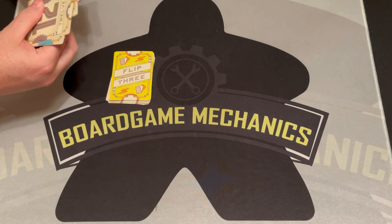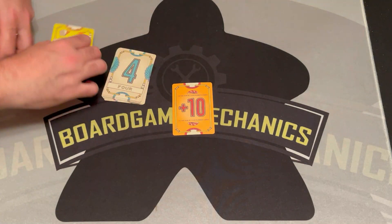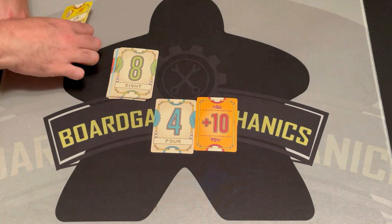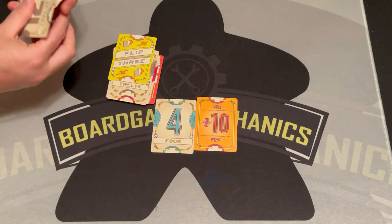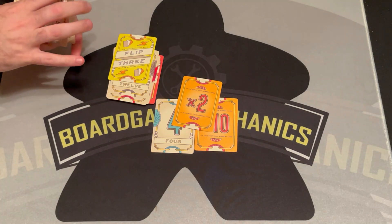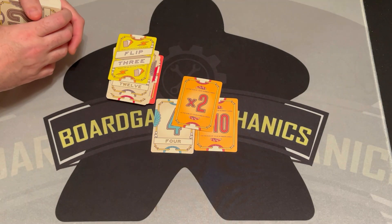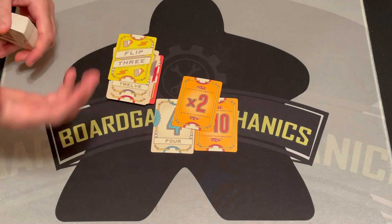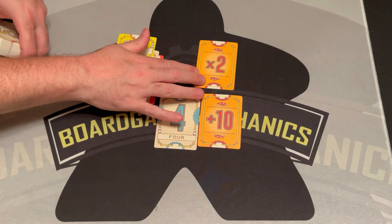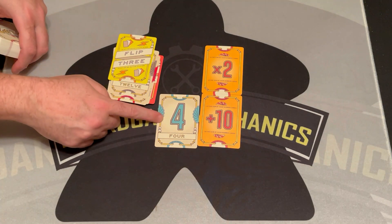There are also modifier cards. These add to your total — for example, if a player had four and got frozen, with a plus-ten modifier they'd score fourteen instead. The best modifier is Times Two, which multiplies your total score by two. If you get a Flip Seven and a Times Two together, that's a huge chunk of points. Modifier duplicates don't cause a bust — only number cards can bust you.